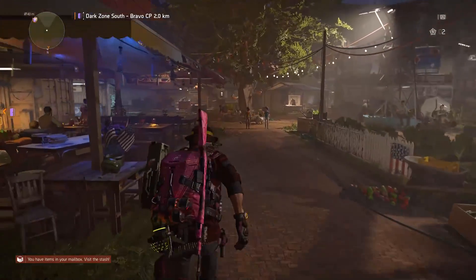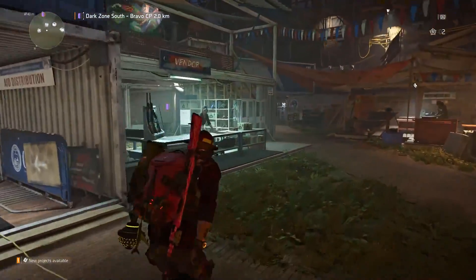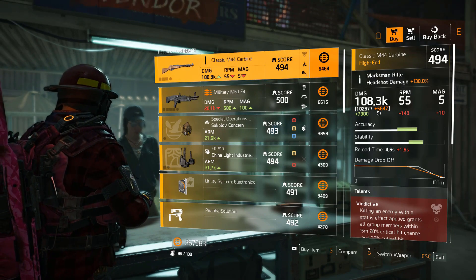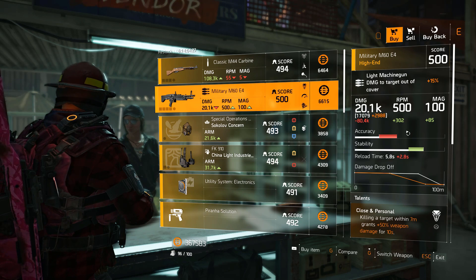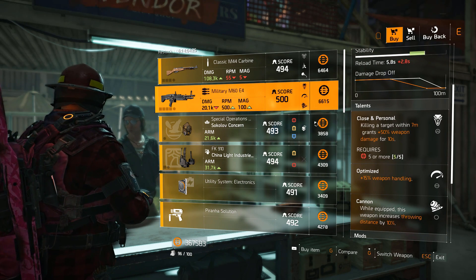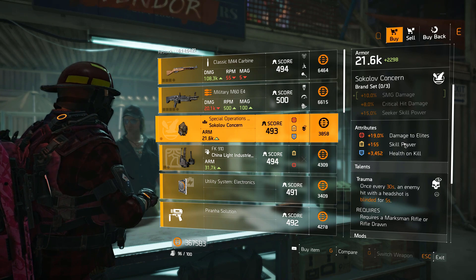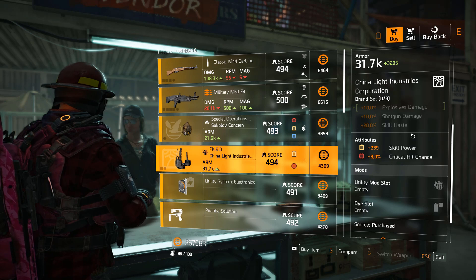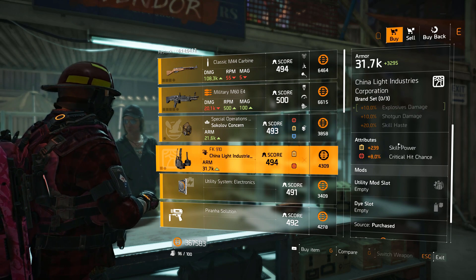Campus Settlement — Classic M44 Carbine: 102k base, not bad, with Vindictive, Stable, and Greased. Military M60: 70k base with Close and Personal, Optimized, and Canon. Sokolov Concern mask: 19% damage to elites, 155 skill power, 3,452 health on kill with Trauma. China Light Industries holster: 239 skill power, very low crit chance — terrible.